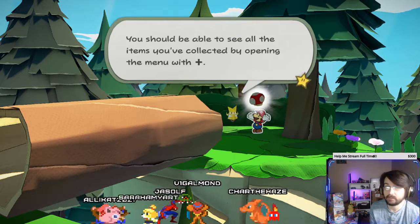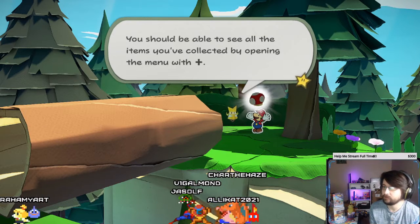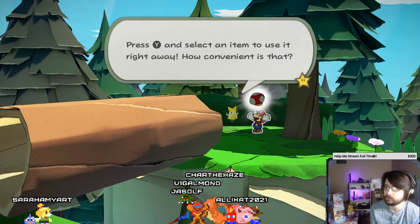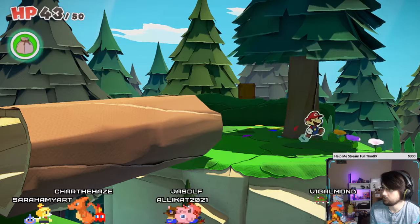You should be able to see all the items. I'll need to be hydrated too with all the talking from the text. Opening the menu and pressing the button — press the button and select an item you want to use right away. How convenient is that? So that's what that button is for. Cool.